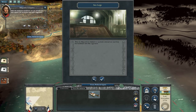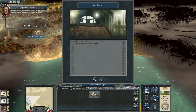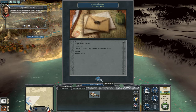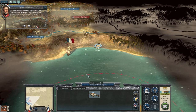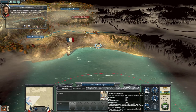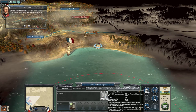we can defend our seas against the Sardinians and other aggressors. To start recruiting your fleet, select Genoa and then the naval recruitment tab from within the review panel.